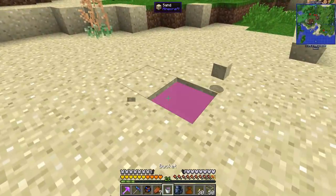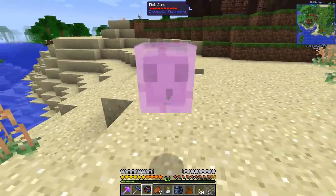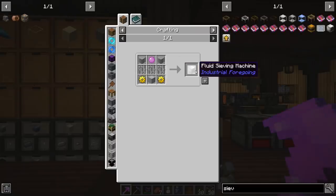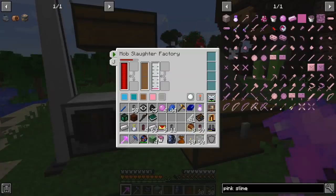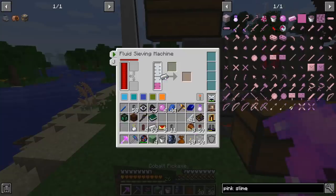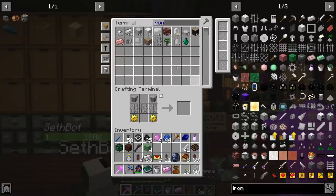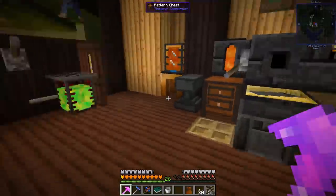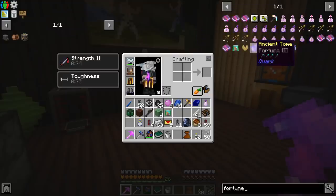We got our pink slime — place it in the world and it produces a pink slime mob, which drops pink slime balls. We need the pink slime ball for the fluid sifting machine. We take two buckets of pink slime, put them in the sifter, combine with an iron ingot to get the pink slime ingot, then use that to make the fortune add-on for the mob crusher. But it also needs to be enchanted with a Fortune III book.